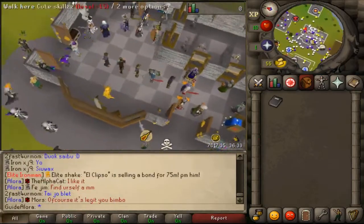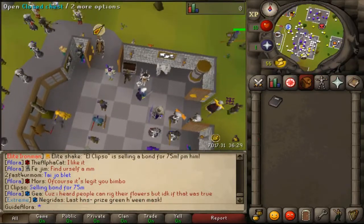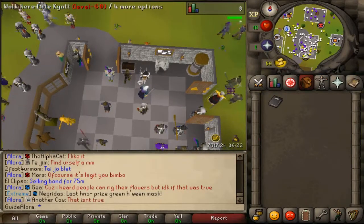Here's the Trading Post, and here's the closed chest which you can open with a Crystal Key. My recent video is about opening 500 Crystal Keys — you can check that out in the description.